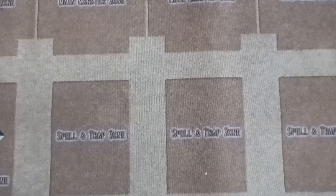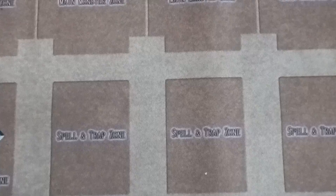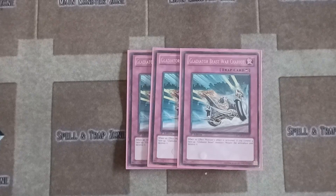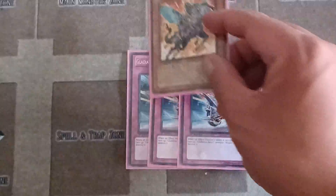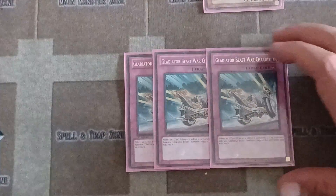Now the trap lineup. If you've seen other decks, they often don't play trap cards — but I do, I like playing them. The main trap card you want in a Gladiator Beast deck is Gladiator War Chariot. When an effect monster activates its effect and you control a Gladiator Beast monster, you can negate the activation and destroy it. And remember what Equeste does — it can bring War Chariot right back, so it's like you're using War Chariot nine times.